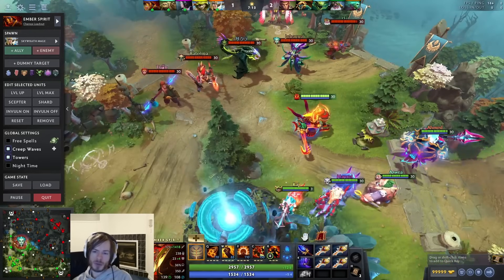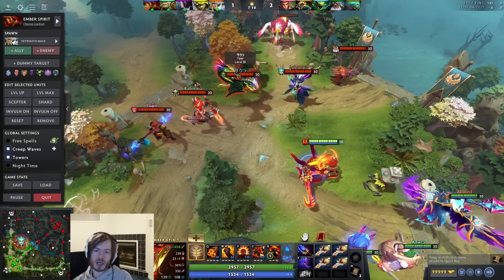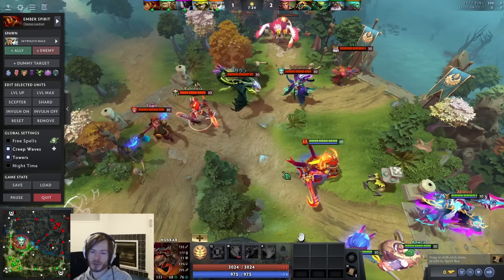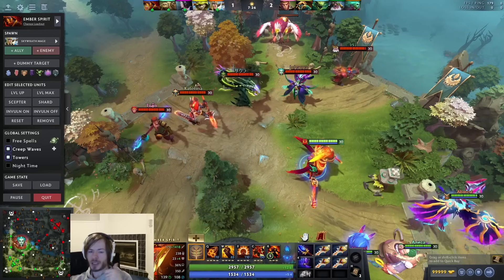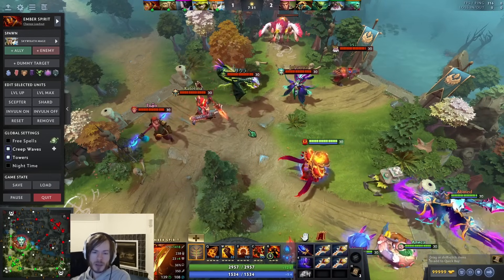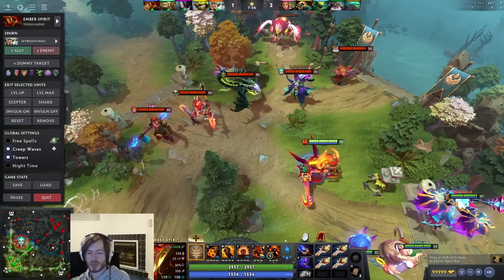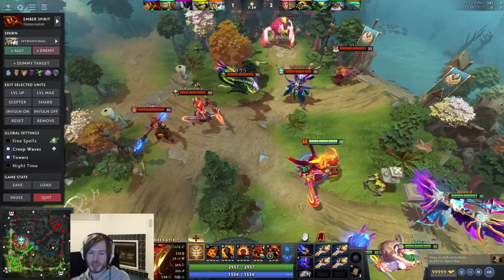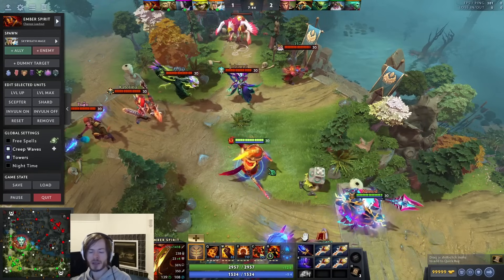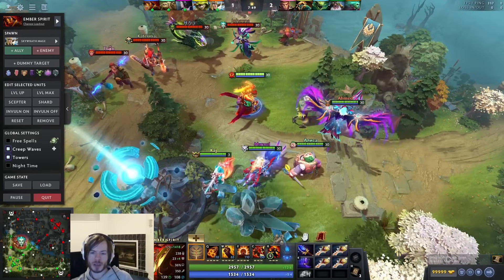At higher MMR, if you pick Ember early or people know you as the Ember guy, you're going to start running into Huskar last-pick a lot - which is very difficult. I plan on making a video covering these matchups, especially Huskar. You want to avoid these heroes like the plague - they grief your early game, put you far behind, and make it hard to rotate. Ember is a tempo hero - you want to be ahead and keep the gas pedal on.